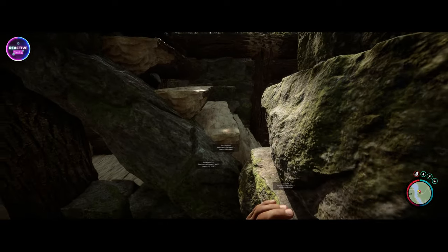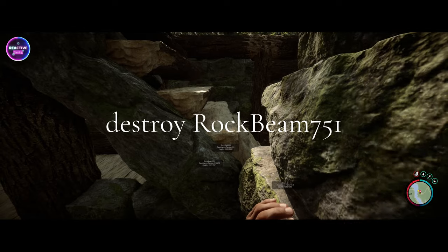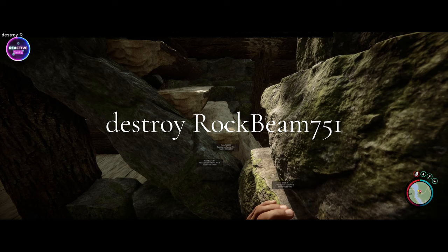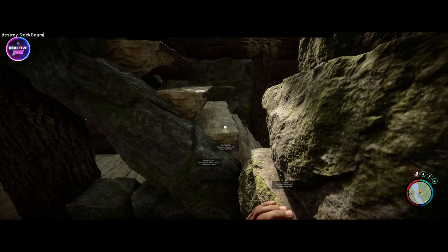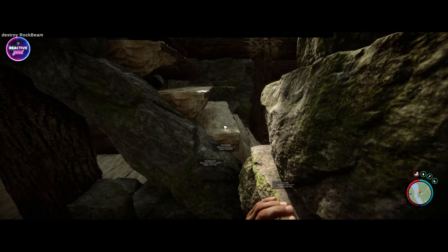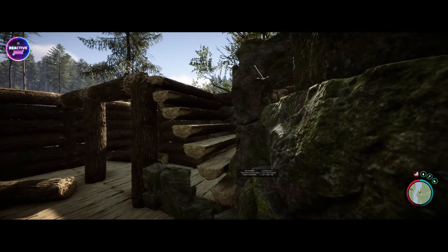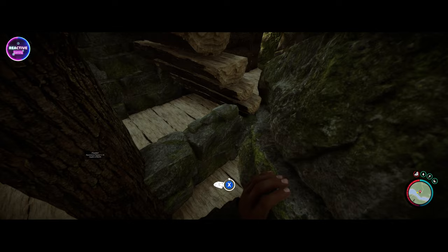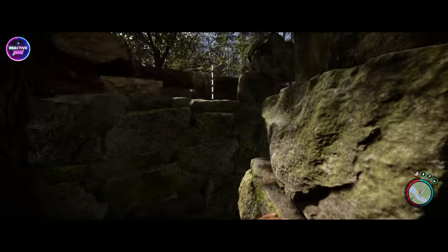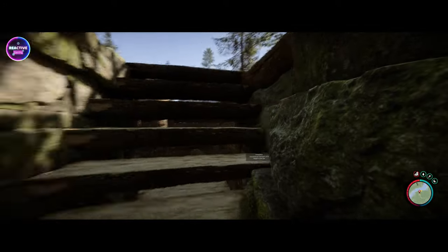Look for the point — it's RockBeam 7,5,1. So we're going to destroy RockBeam — capital R, capital B for beam — 7,5,1. That removes that, which also keeps your stairs floating. So in theory, if you really wanted to right now, you do not need to put any more rocks there — you've got yourself a floating staircase. But for the purpose of this video, we're going to show you. Done. Your stairs are built in. Everyone's happy.